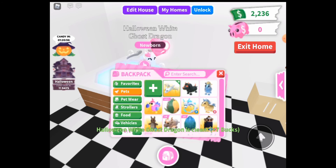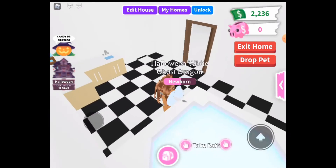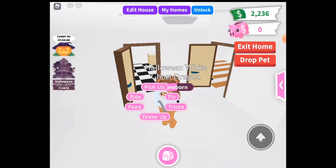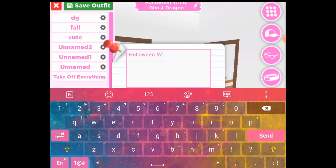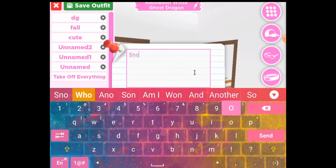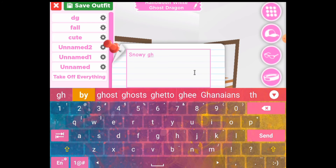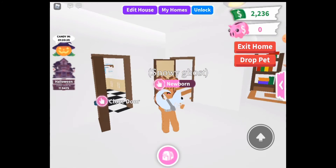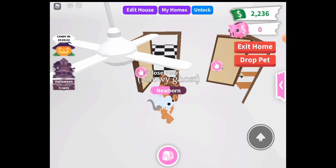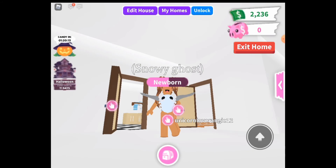I already have four mythic eggs — if anybody wants to offer, you can offer, I'm literally trading them. We are gonna actually name it. I know this is supposed to be Halloween but I kinda wanna name it Snowy Ghost, because he looks like snow but he looks like a ghost — it looks like snow but it's a ghost, you know.